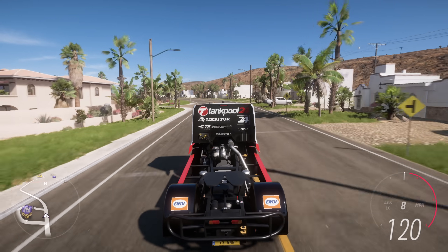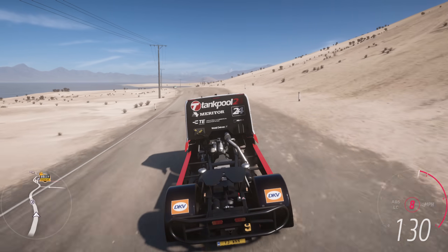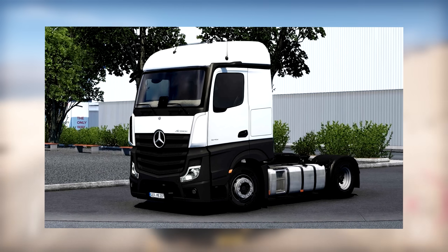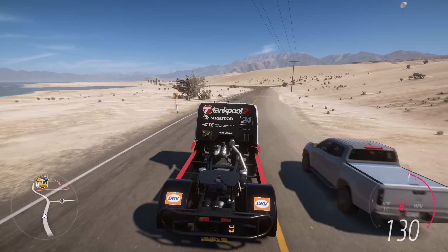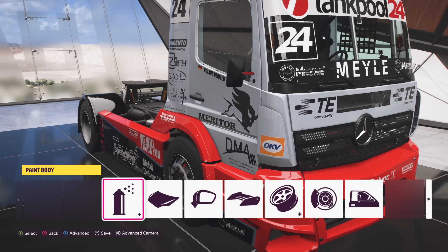Now, in Forza Horizon 5, we have a Mercedes racing truck, which is really cool. But what if you want a real truck like the ones you get in Euro Truck Simulator? Well, lucky for you, I have you sorted. So first of all, make sure to get this Mercedes Actros racing truck. Now it's time to paint the truck.